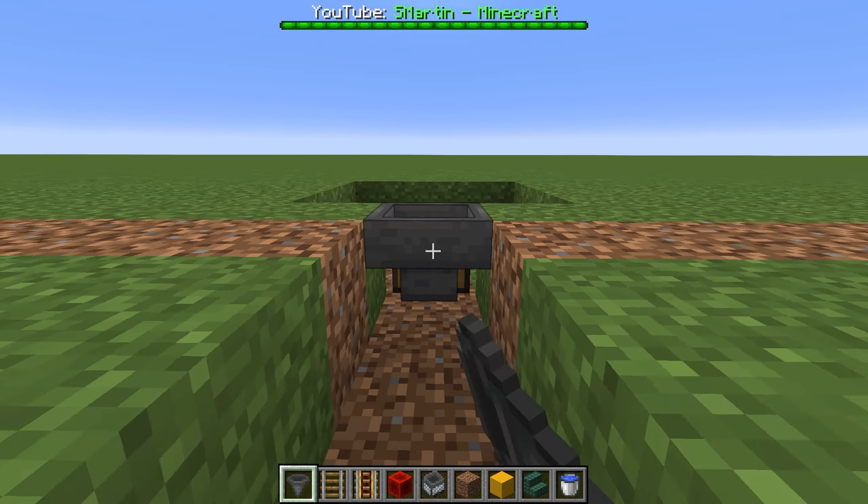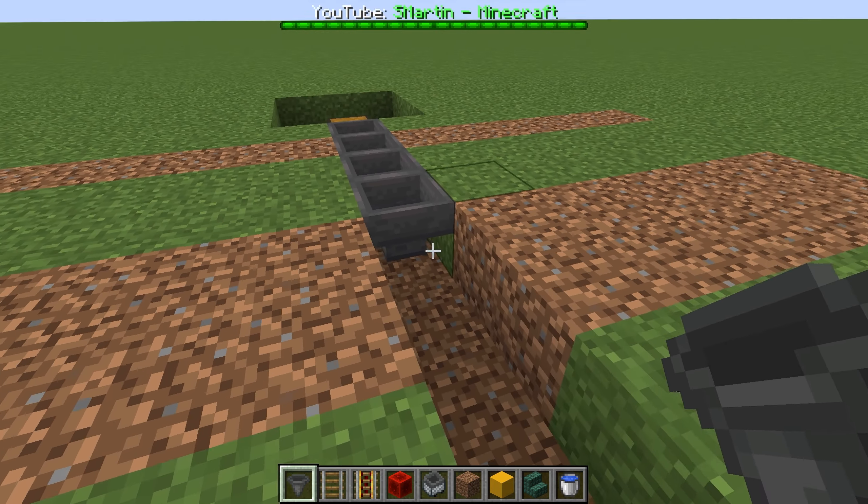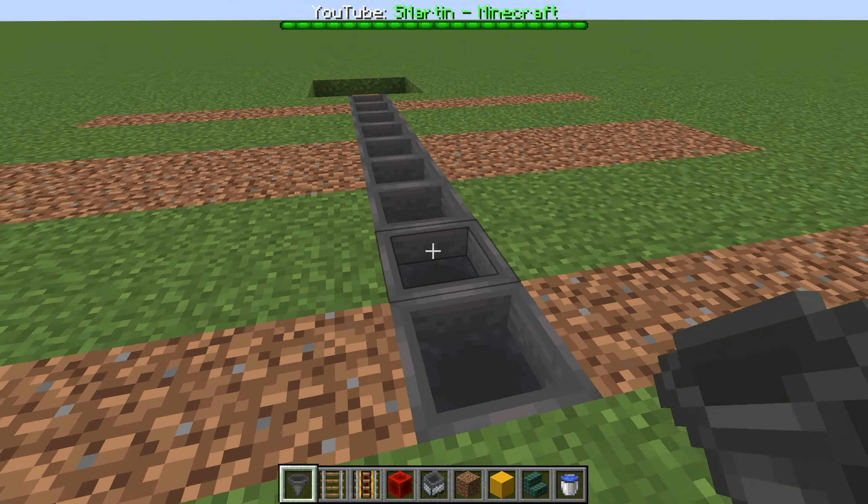We start by placing a hopper line like this. Make sure all hoppers are facing towards the chest, so crouch while placing them.